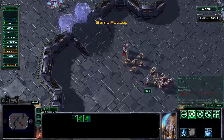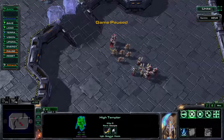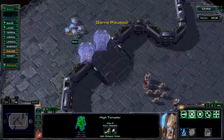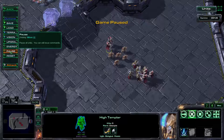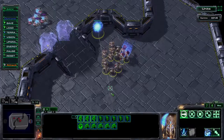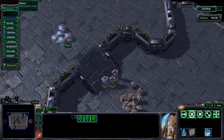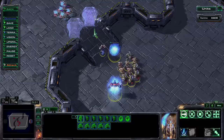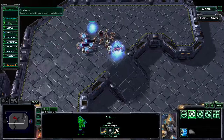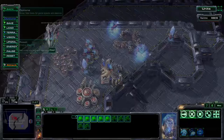Units with the massive tag include Ultralisks, Colossi, Thors, and Archons. You can see what tags a unit has by looking at its selection — for example, Zealot is Light Biological, Sentry is Light Mechanical Psionic, High Templar is Light Biological Psionic. So if the enemy Protoss puts force fields up and you have High Templar, you can make an Archon to crush them. Critically, you can push the Archon while he's still forming to crush the force field — he counts as massive even while forming. This is primarily applicable to the campaign.